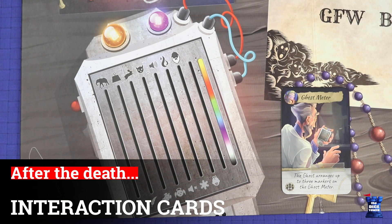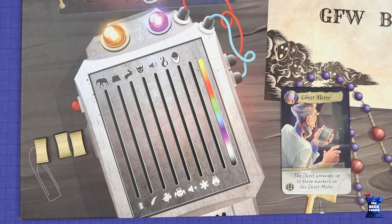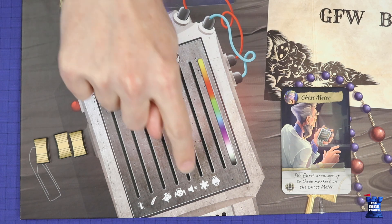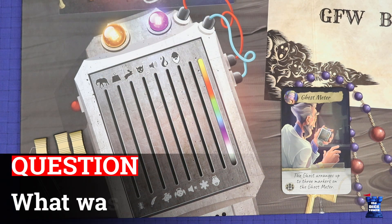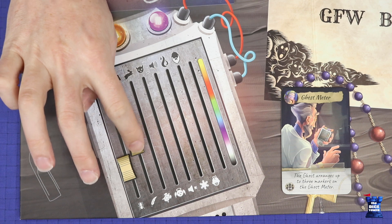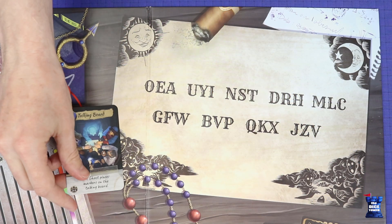To answer using the ghost meter, the ghost may place up to three markers onto the area in the bottom left corner of the board. This describes the answer on a series of sliding scales. The options are large to small, heavy to light, fast to slow, evil to good, loud to quiet, hot to cold, old to young, and one scale giving a series of colours. In our example, being hit by the falling Kingdom Rush box would be something that's relatively small, sort of middle weight, and approximately yellow in colour.